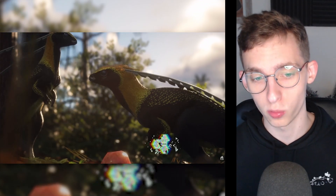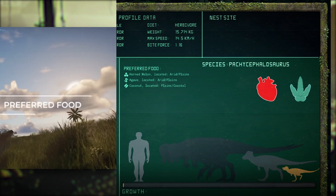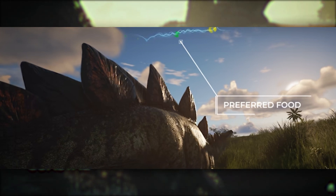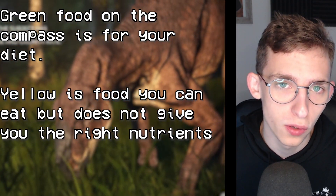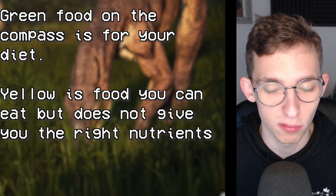If you want me to make a video on that, I'll probably have one by next week. Luckily, if you press Tab in the character selection screen, it will tell you what your dinosaur wants to eat in your progression. The new scent system also makes it a lot easier to find your preferred food — in the compass, preferred food shows up as green. If it's yellow, it gives you a bad diet, but you can still eat it.